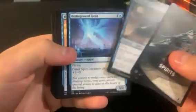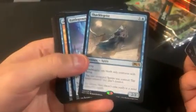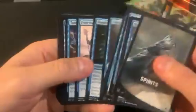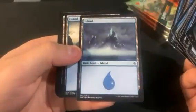Then we got Spirits. Just the Shackle Geist this time — kind of underwhelming. Kind of a creepy island art on this one.